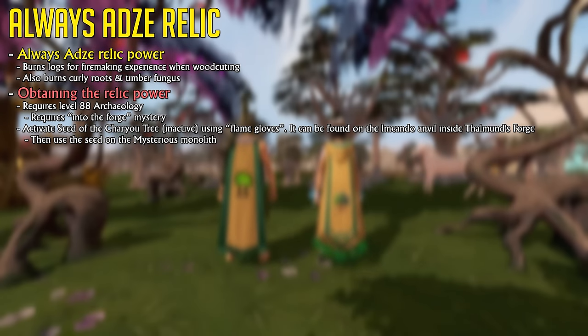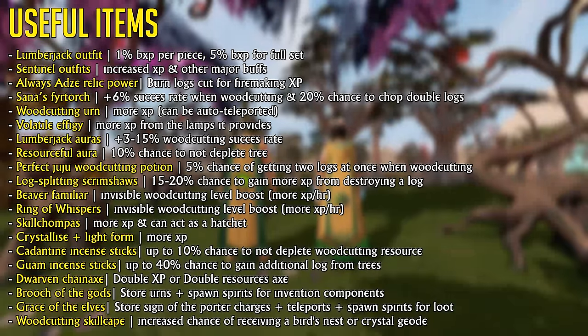We then have the Always Adze Relic Power, which burns logs when cut for Firemaking experience. It's incredibly useful when chopping regular logs or doing curly roots, as the Firemaking experience is a nice addition. Thanks to this relic power, you no longer need to use Superheat 4.